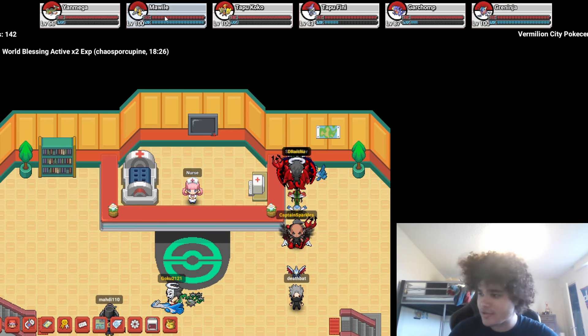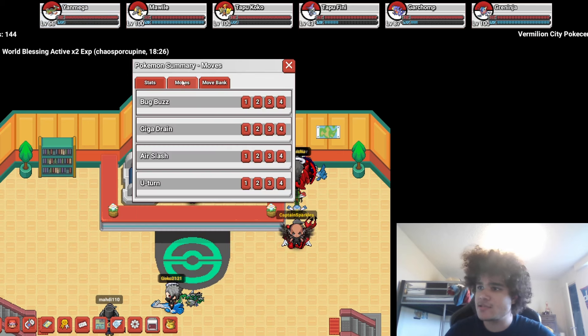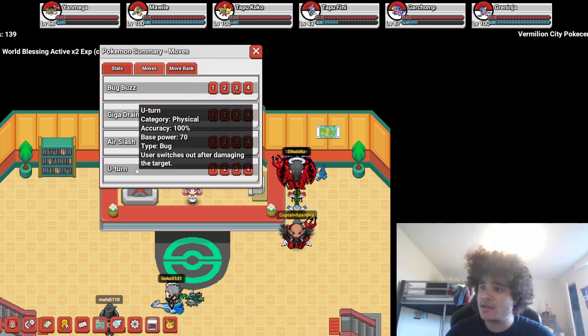Cody, remind me to put it in the description, okay? That's your job. There's no way this guy muted. Well, Cody will come back eventually. Anyway, we're going to be using TreySpecs Yanmega with Bug Buzz, Giga Drain, Air Slash, and U-Turn.